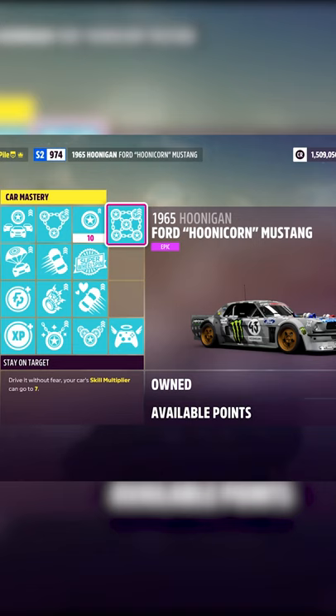Next, you'll want to go into the Car Mastery and spend skill points until you get the 7x multiplier.